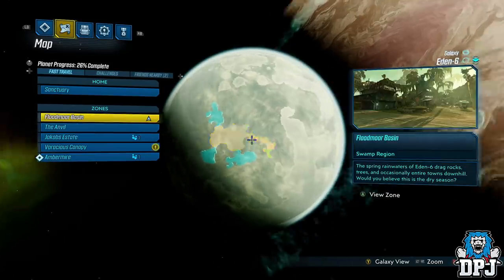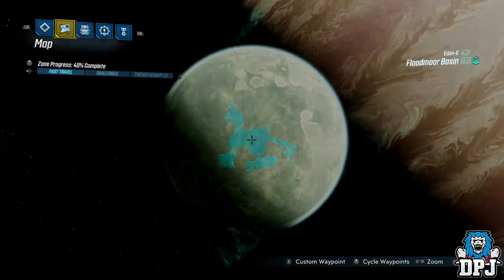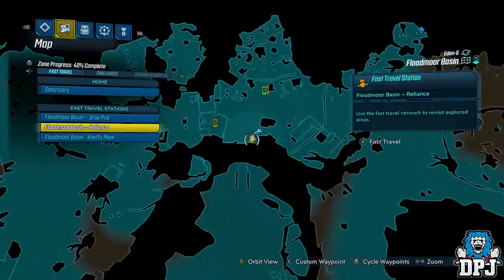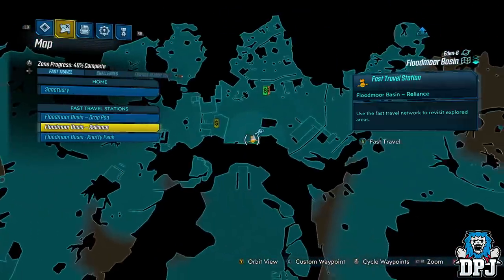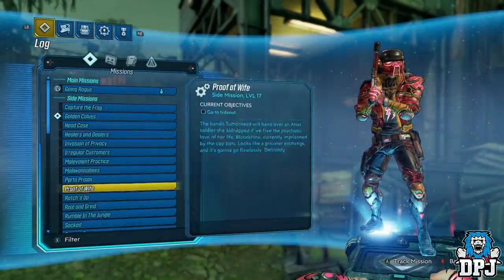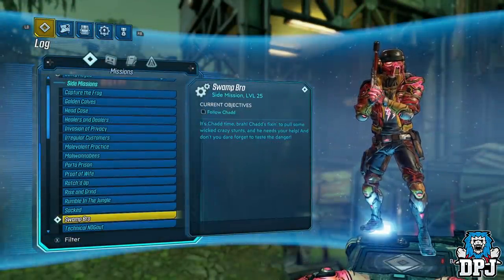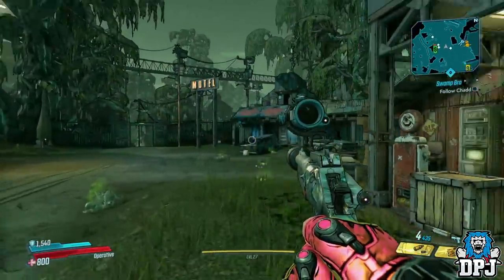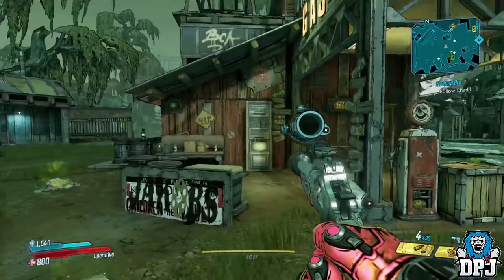Within this area, you need to get to — I believe the Reliance area — which is a place where you will come across a guy called Chad, who will give you a side mission called Swamp Bro. This side mission consists of you basically just following him around doing a few stunts. That's it.